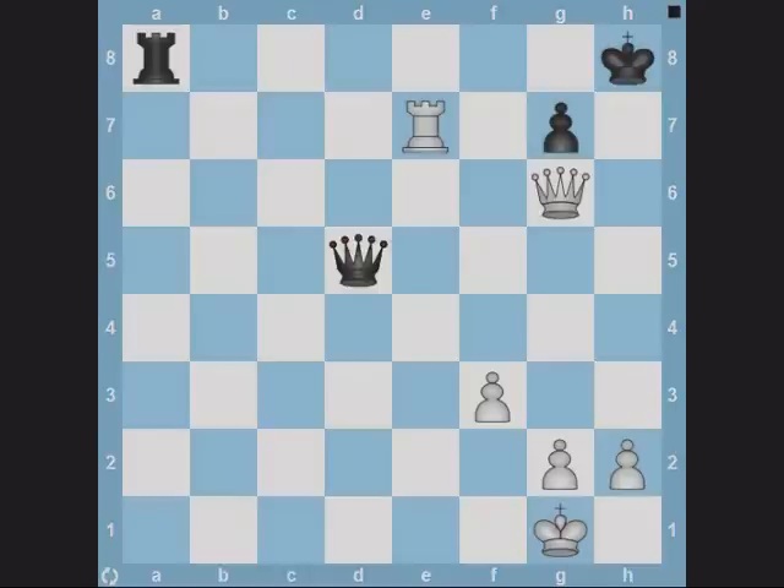Generally the king is vulnerable to a queen fork, so look for checks which also attack loose pieces. You can pause the video at each position and solve each puzzle yourself for a better understanding of the ideas discussed in the video.